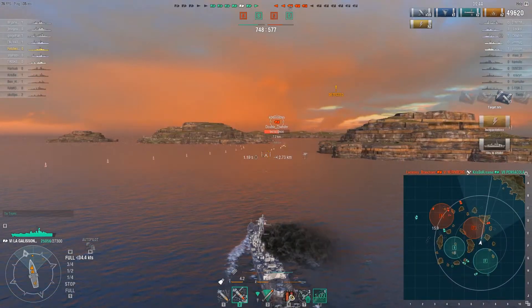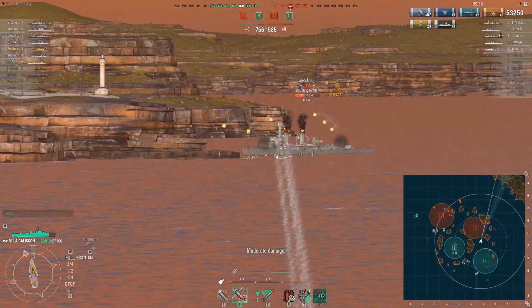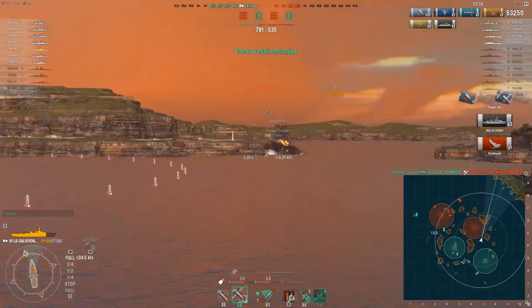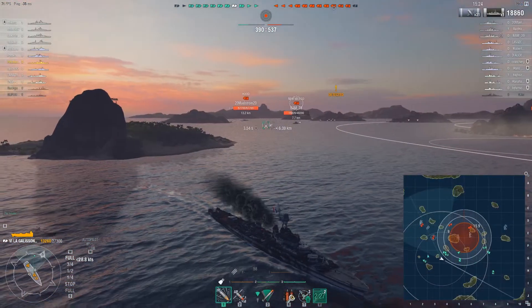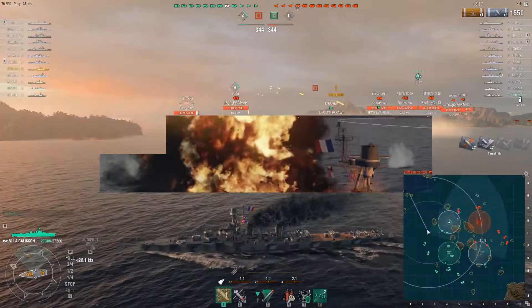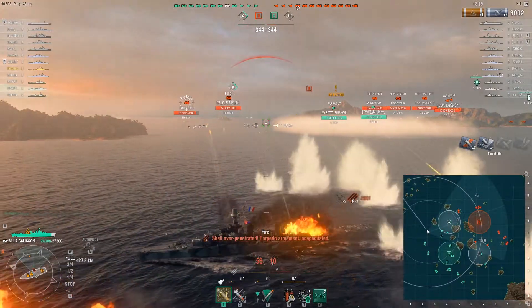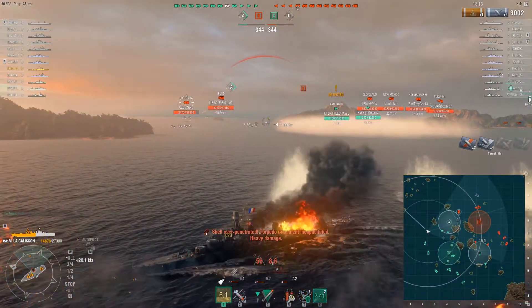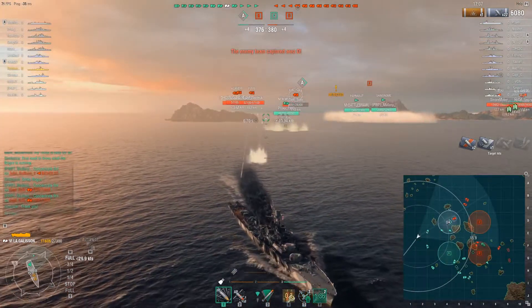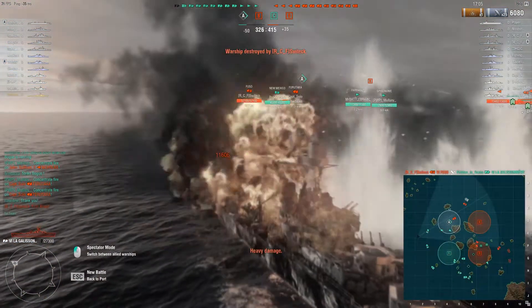For me I usually had to have the guy sail himself into an island and then proceed to sit and wreck him three times before he dies. And the second and most important reason is because the Galissonnière is fragile — uber uber fragile. The broadside of course is always a paddling when you're facing two Fusos, and even when you are angled, that butt citadel is prime for the wrecking from any and all comers.